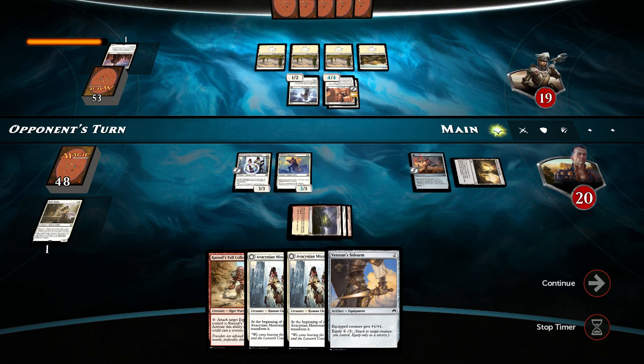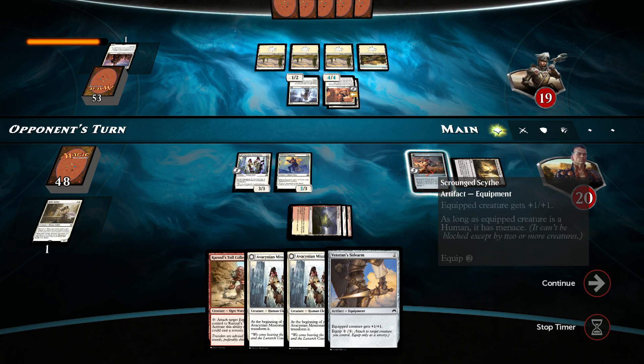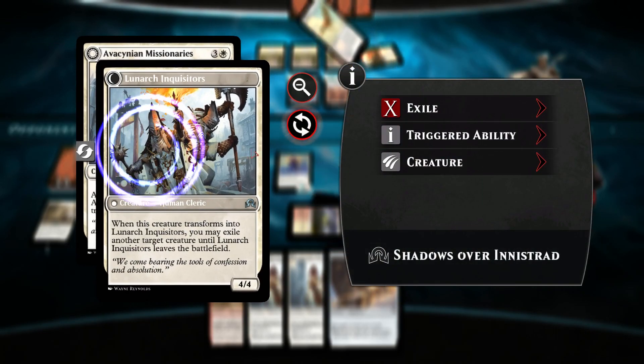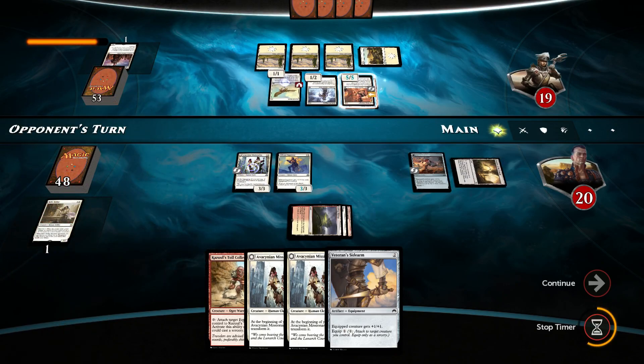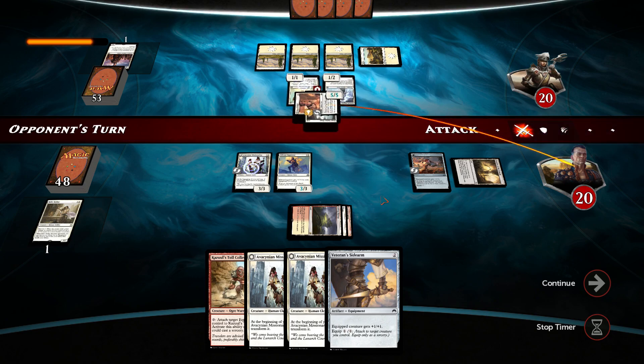If I attach this it will have Menace. I will attach the Scythe — it's a human and still a human, right? So once I attach Scythe it will have Menace. He can still double block there. He swings. I think a better idea would have been to keep our creature back. Oh well, let's take 5 points of damage. So be it. Definitely going to attach this now because he decided to swing.